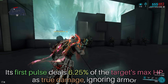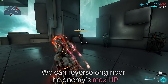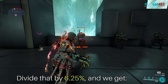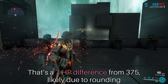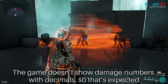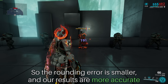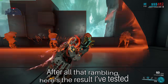To determine the actual HP of our Elite Lancers at different levels, we'll use Trinity's Energy Vampire. Its first pulse deals 6.25% of the target's max HP as true damage, ignoring armor. By observing the damage from that first pulse, we can reverse-engineer the enemy's max HP. At level 1, the first pulse does 23 damage — divide by 6.25% and we get 368 HP, a 7 HP difference from 375, likely due to rounding since the game doesn't show decimal damage numbers.